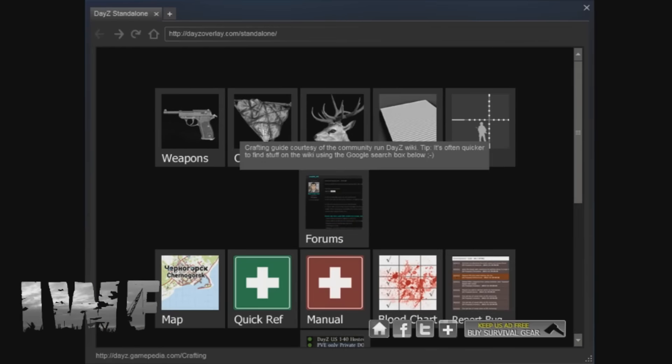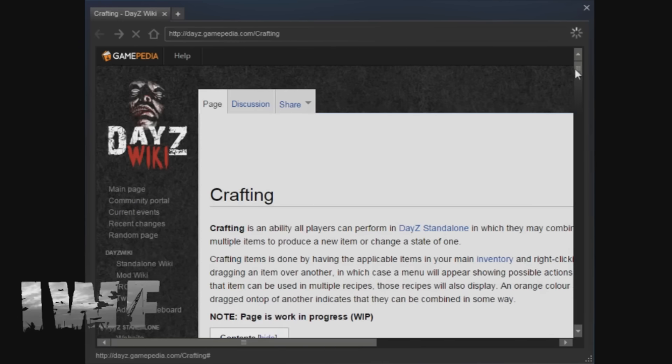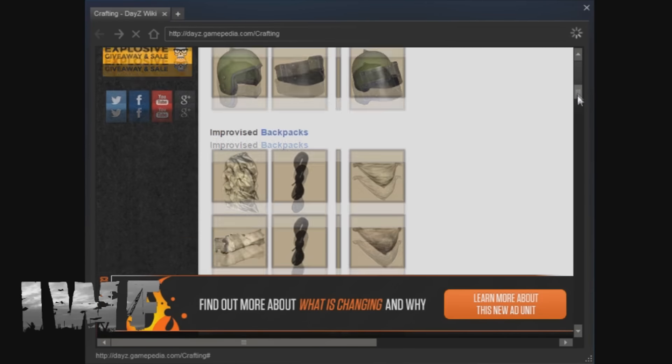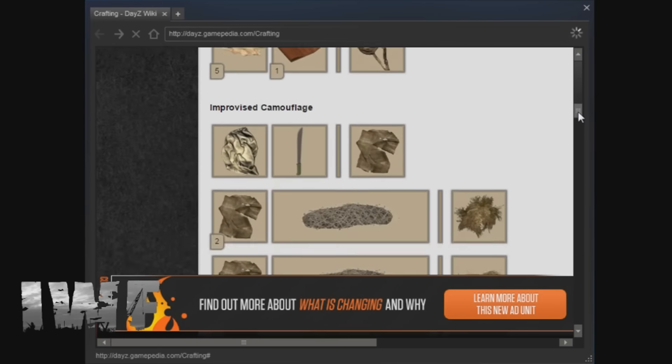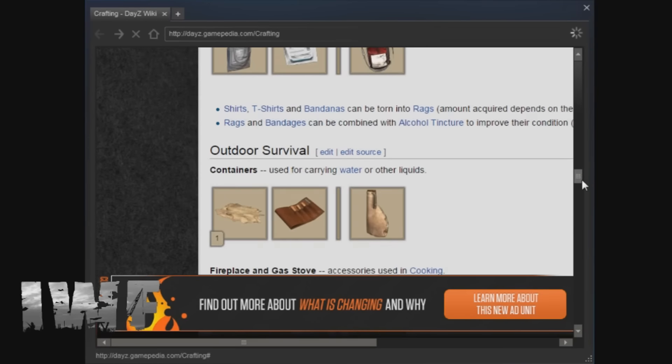One of the other cool things is if you go to crafting — whether you're new to the game or an existing player who still doesn't really know how to do certain things crafting-wise — this basically shows you how to do all your backpacks, camouflage gear, and I've learnt a lot of things from in here that I never even knew I could do.